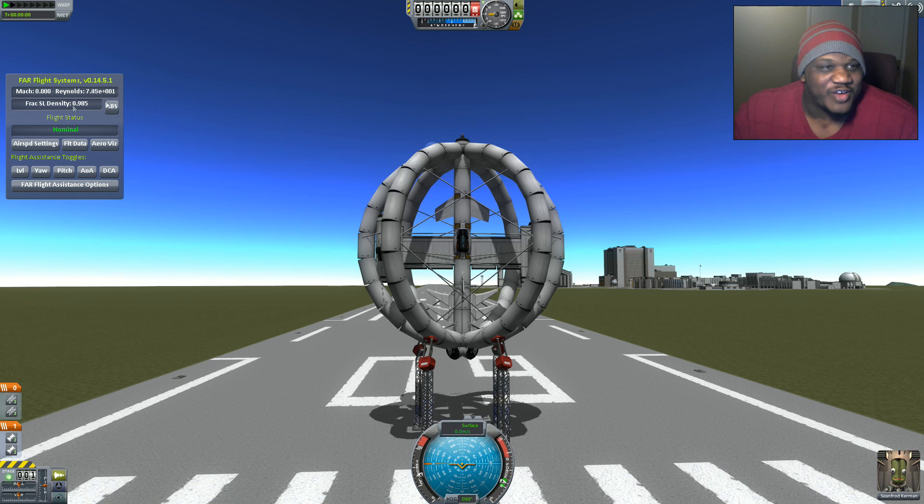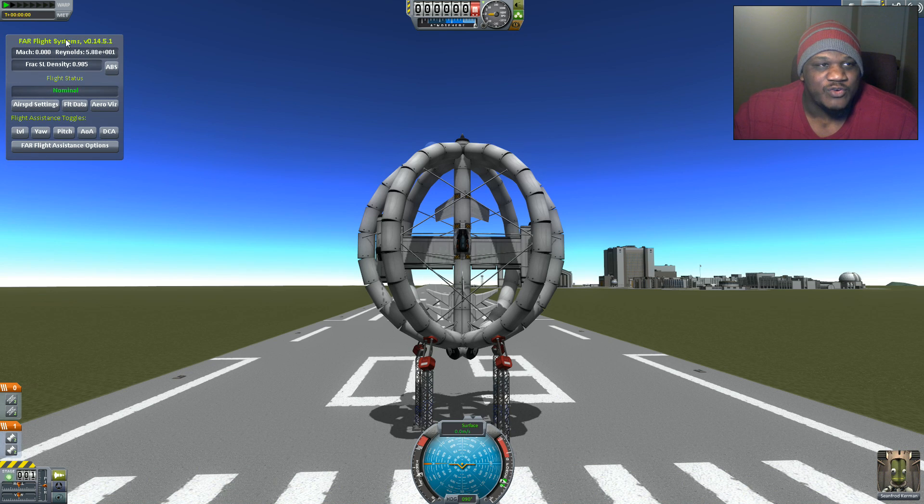I have installed Ferrum Aerospace. If you are familiar with Ferrum Aerospace, it is an aerodynamics mod — it adds lifting bodies, gives you a better aerodynamic model, and various other things. And you can see from here it's going to show you your Mach number, your density. I'm really not overly familiar with a lot of the things that I have in here, to tell you the truth.